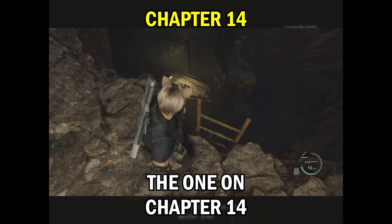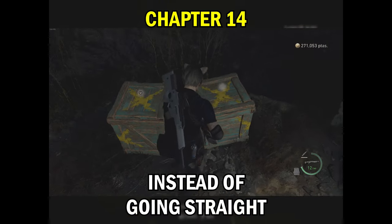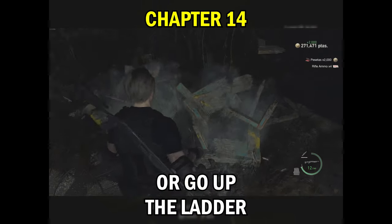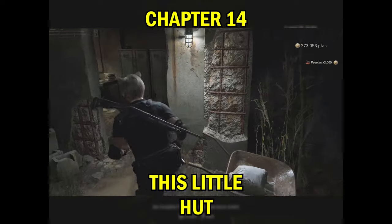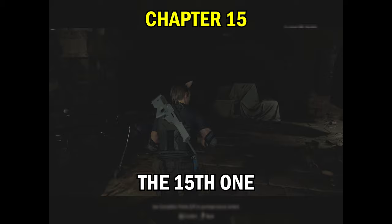The one in chapter 14 is very easy to find. When you get to the tent part before you fight Krauser, instead of going straight you're gonna backtrack or go up the ladder. You'll see a little hut with four lockers — it's right on top of the locker.